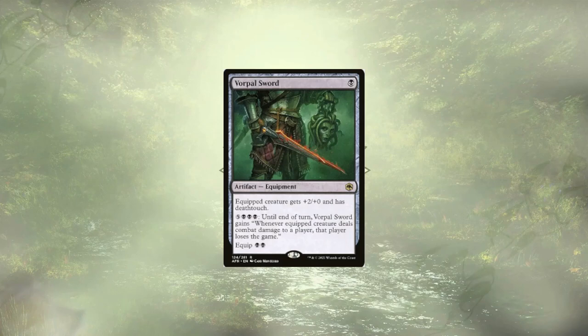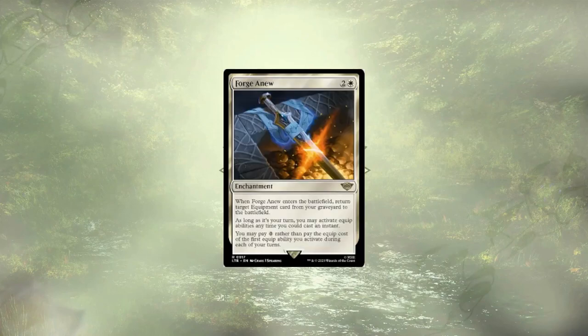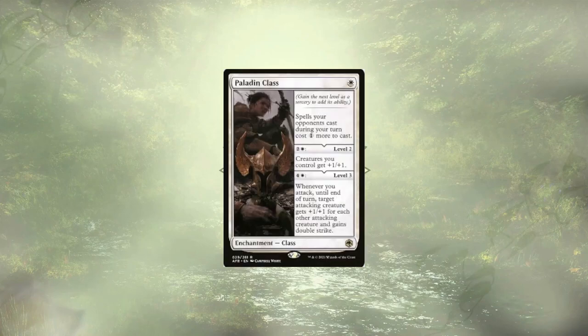Last equipment of note is Vorpal Sword, which grants death touch, but also has the potential to just threaten to end the game if they allow it through. Starting our utility enchantments with Fighter Class, which allows us to tutor up an equipment, eventually reduce the cost to equip our creatures, and can force blocks destroying our opponent's key synergy pieces. Forgenu can let us recover an equipment that was previously destroyed and equip our creatures at instant speed, doing so once for free on each of our turns. Paladin Class is making it harder to interact with us on our turns and eventually boosts our creatures super big.